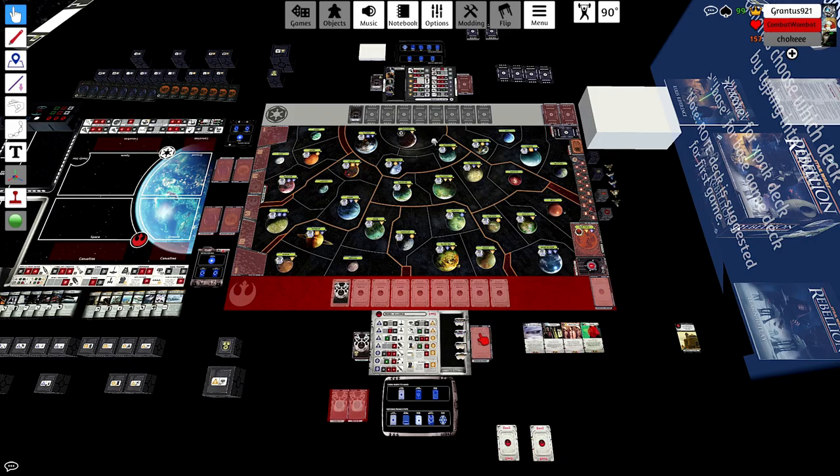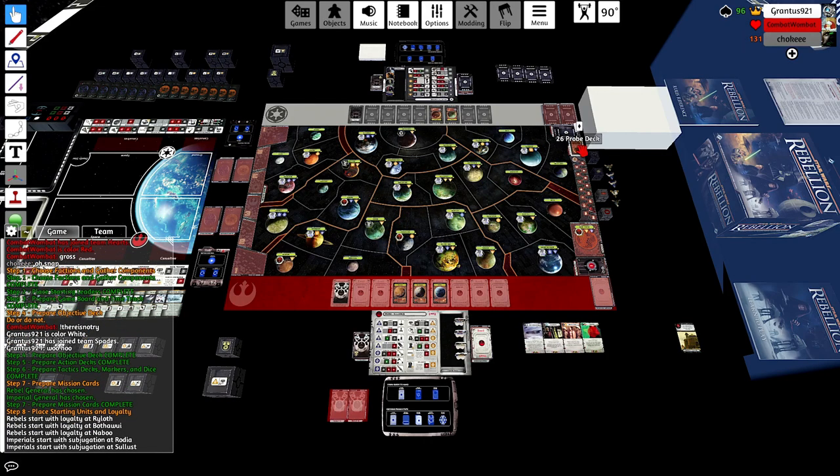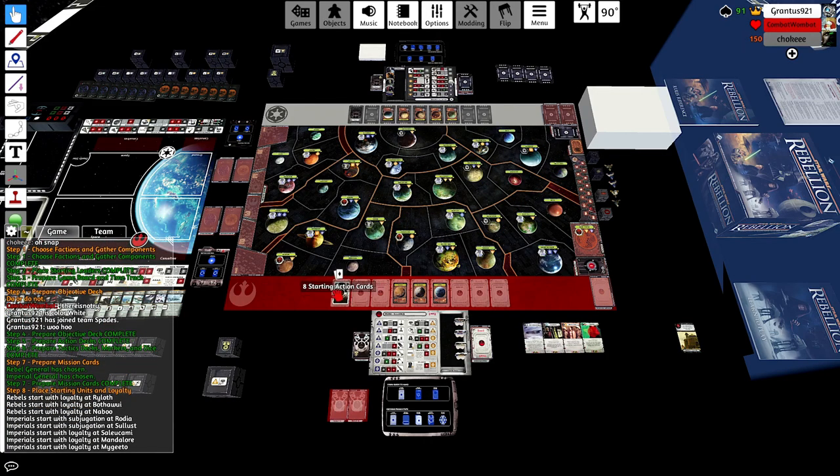Starting off here, it looks like I have Support of the Hutts as my starting objective and I'll pick Base for my starting missions. Grant picks Rote. When you see your starting objective, does that often influence the way you set up?